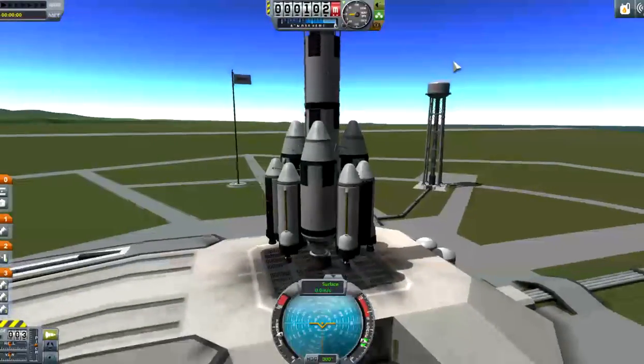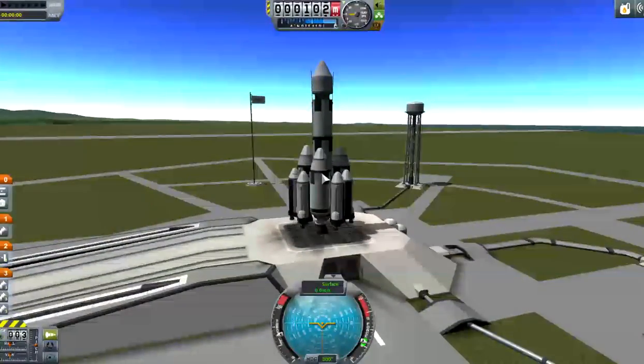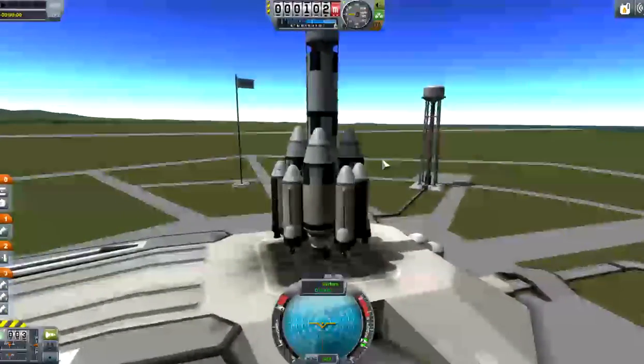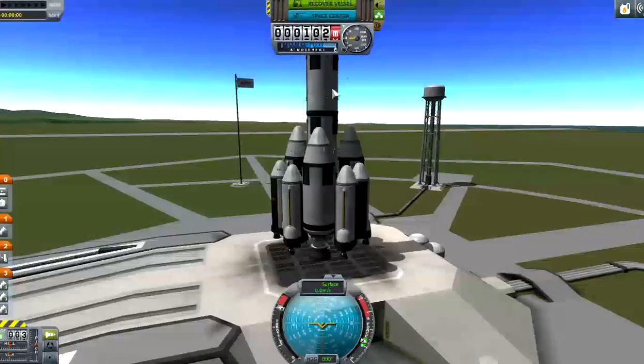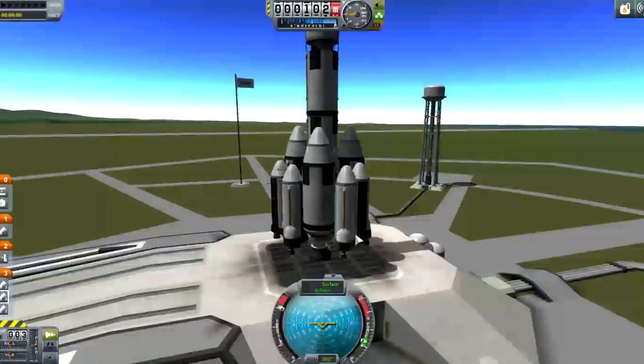Okay guys I've got that sorted. I'm going to guess that this is going to be a bit of lag when I launch. I figured out that I needed something to control this section of the spacecraft because the thing in here doesn't control this. So the thruster - put the RCS and SCS on and let's launch.